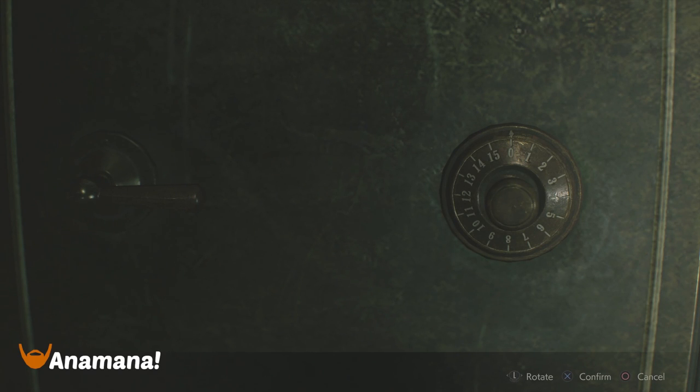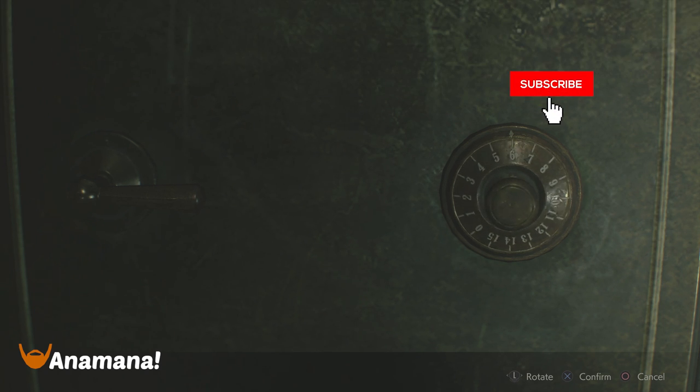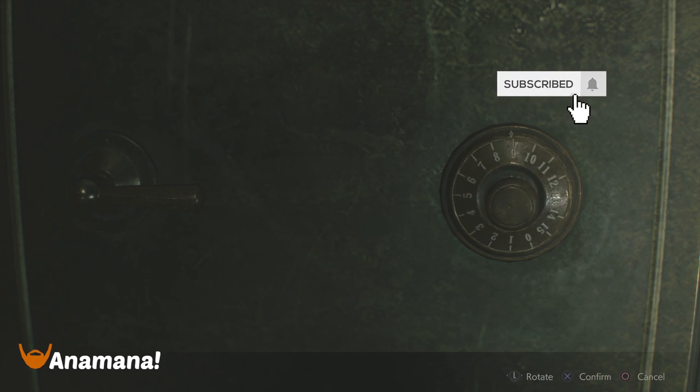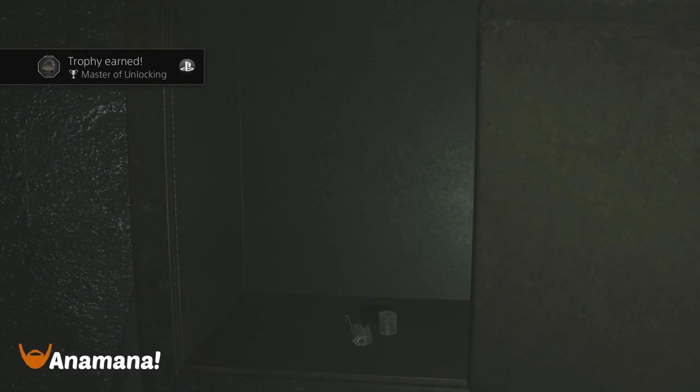Hey folks, Animana here and today we're going over the three safes in Resident Evil 2 and how to solve these so that you can go and get the items out of them, which feature some upgrades and some hip pouches and stuff like that. We have one in the waiting room, one in the west office, and finally one in the sewers in the treatment pool.